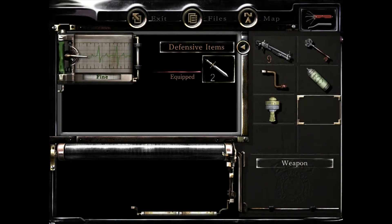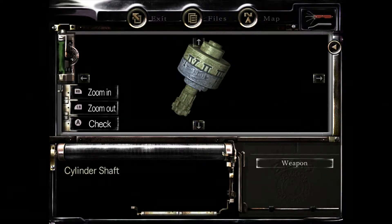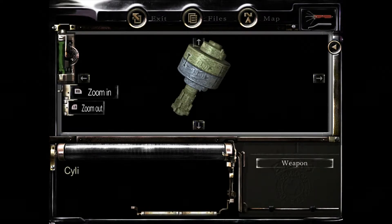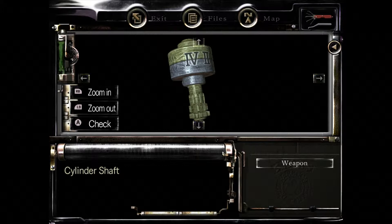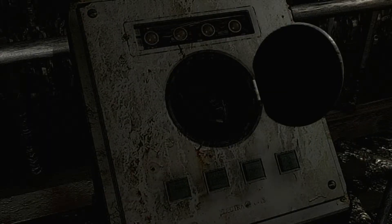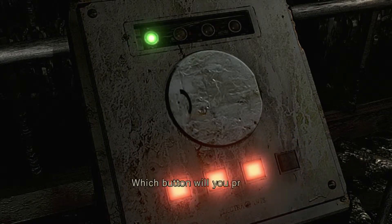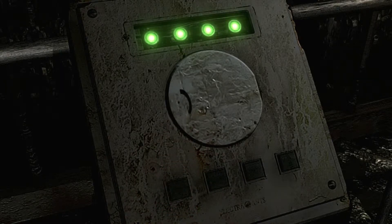You combine these two and then you have to examine it, because it's kind of out of order. You have to keep turning it until the Roman numerals align with each other. The code is four, two, three, one. We have to insert it and press one - yes, four, two, three, one. Now the elevator is working.